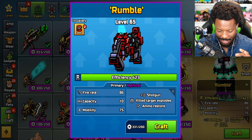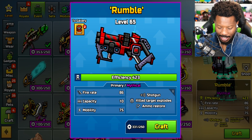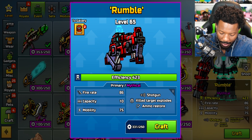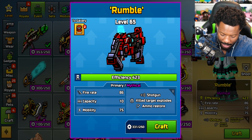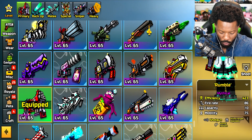I've been looking forward to checking this out because it's a shotgun, it's a primary, it's a mythical. I love primaries, I love shotguns. Kill target explodes, ammo restore, which is amazing. Fire rate 86, capacity 10, mobility 75. Let's craft this bad boy up — and ladies and gentlemen, there it is: Rumble.